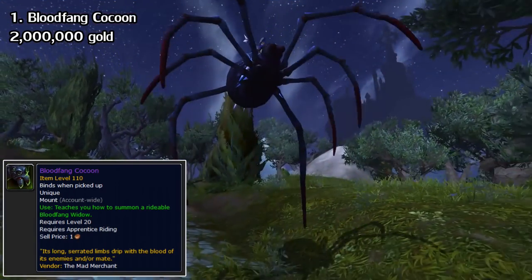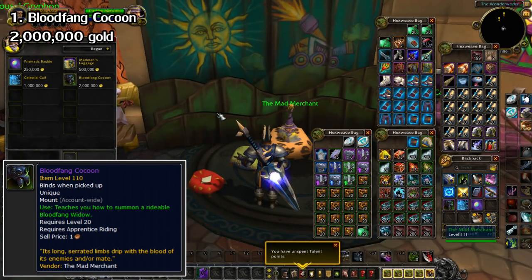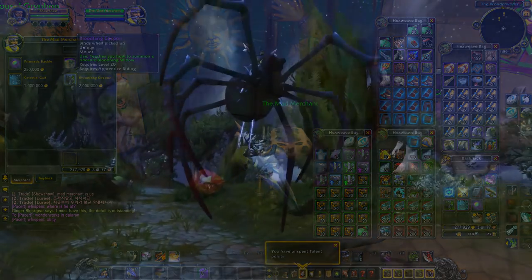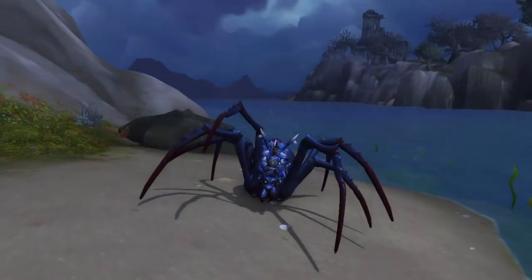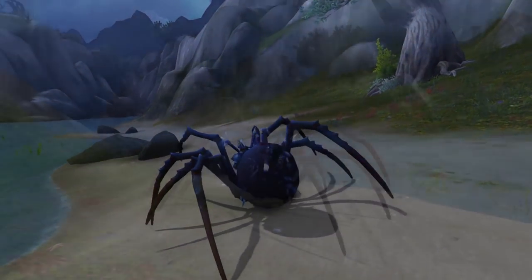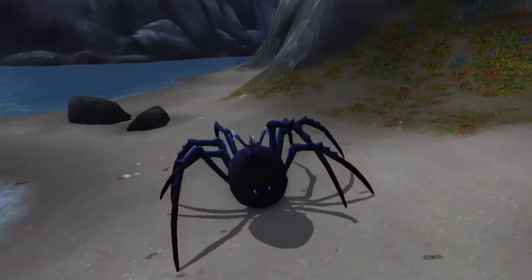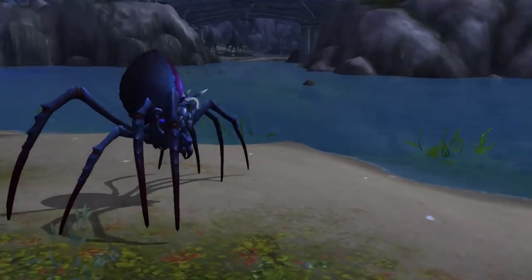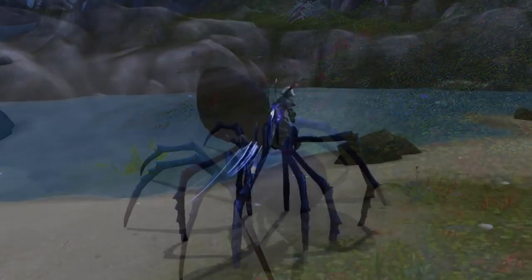Starting with the most obvious one here, we have the Spider Mount. This is sold by the Mad Merchant, which is a vendor that rarely appears in the toy shop in the Broken Isles Dalaran. He sells this mount for a whopping 2 million gold, making it the most expensive vendor-bought item in the game currently. Not even taking the gold into account, getting this mount is tough because the Mad Merchant has a random respawn timer and he doesn't stay for long once he does spawn. But the mount itself is quite unique, as it should be considering the price tag. You know how Blizzard reuses models a lot? Well, this one is one of a kind, at least for now — turning the heads of people you dart across and scaring the pants off of arachnophobes.